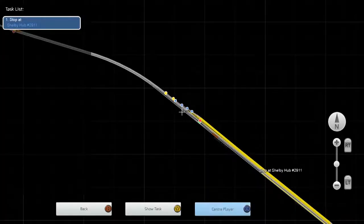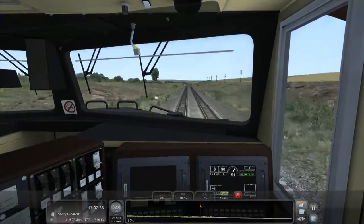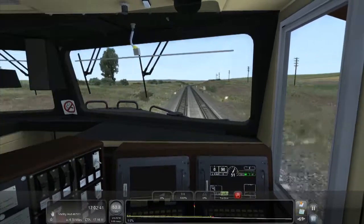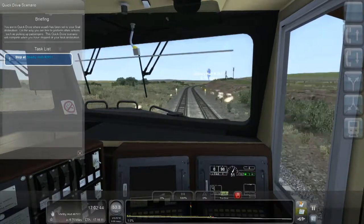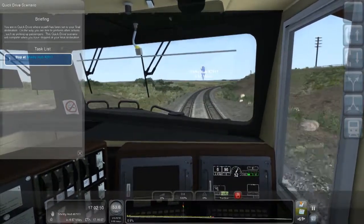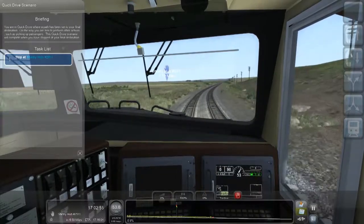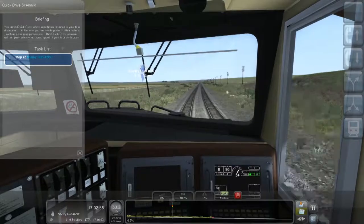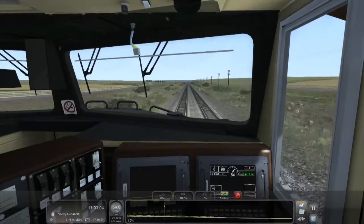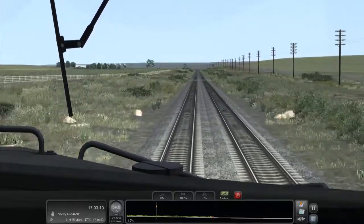Bear in mind it's not 6.8 miles to the yard — that's 6.8 miles until we stop. The actual front of the yard is probably five miles away or less. That is something I do need to pay attention to. I saw that level crossing from quite far away actually — I'm pretty proud of that.